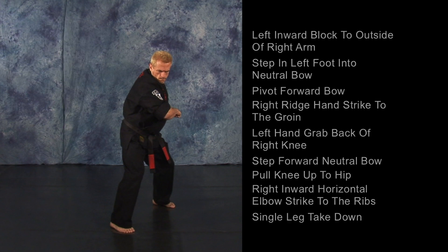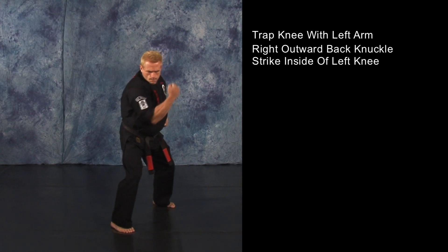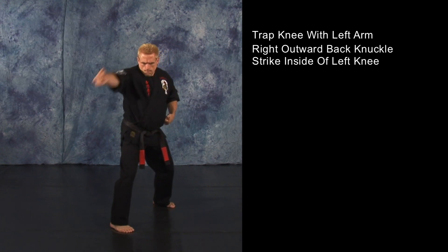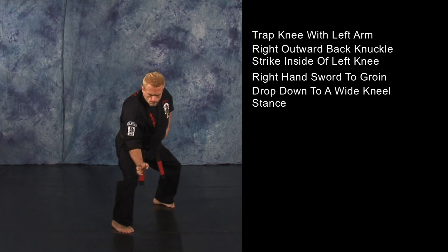Your opponent should land on his back. Make sure you trap his knee with your left arm. Deliver a right outward back knuckle strike to the inside of his left knee, followed by a right hand sword to the groin as you drop down into a wide kneel stance.